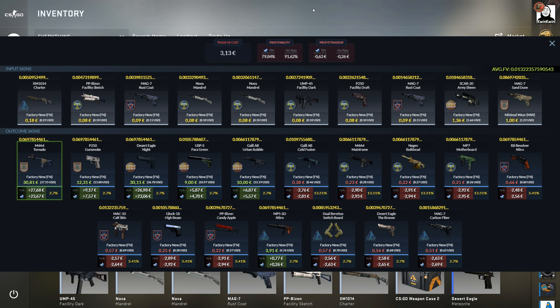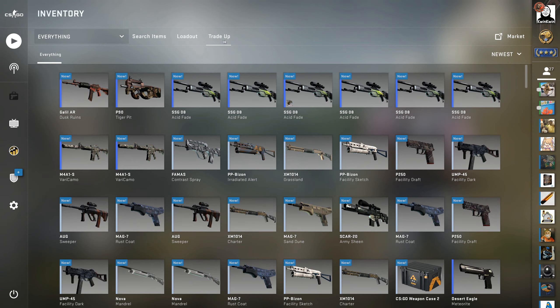Everything has to be low float — fillers and all. This is a float cap trade-up which means we have to have an average float value under 0.01351. What we really want here is the M4A4 Tornado, coming in at about 30 euro, and also the Desert Eagle Knight which also comes in at about 30 euro. Any of the hit skins are good, and even the MP5-SD Nitro is good since it comes in factory new and is a float cap skin. That'll be about a break even or 26 cents profit by the APR price. All prices are either what I've bought skins for or what I estimate they'll be worth with floats.